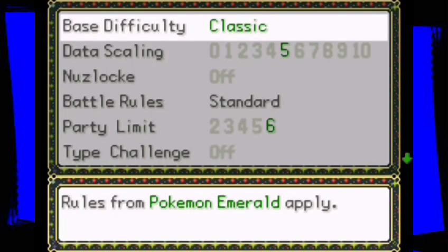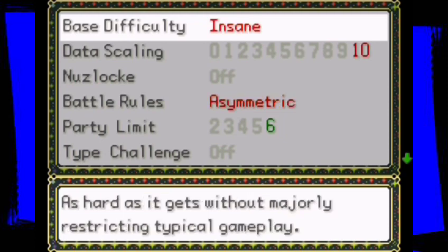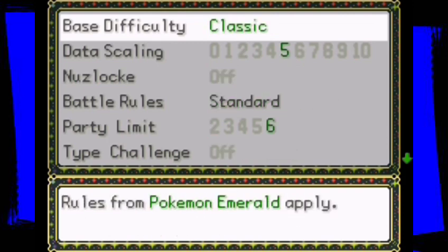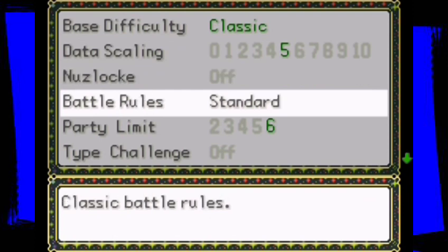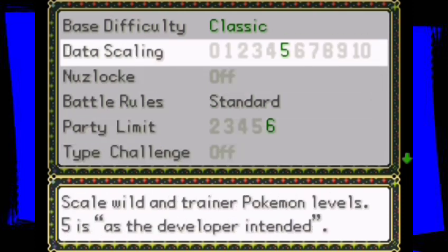Okay, this looks like new art. While you sleep, let's handle a few game settings. We have base difficulty — this is new art; rules from Pokemon Emerald apply as an extra challenge for Pokemon veterans, as hard as it gets without majorly restricting typical gameplay. We have maximum hardest reasonable option for all settings. Never really a big fan of that, so we're gonna go with classic data scaling scale wall and trainer Pokemon levels — five is the developer intent. Nuzlocke definitely not. Battle rules standard, party limit six, type challenge all.